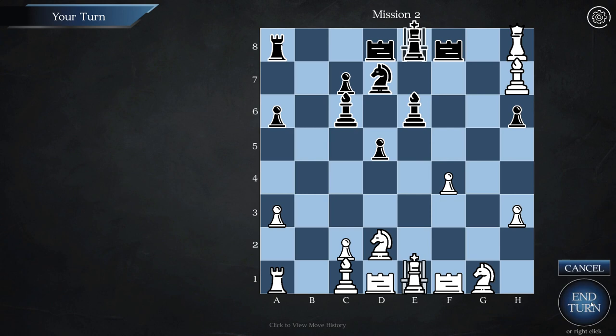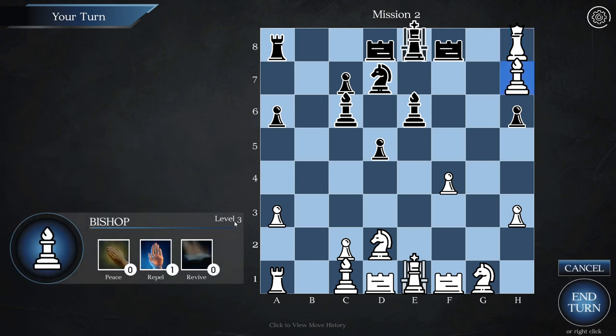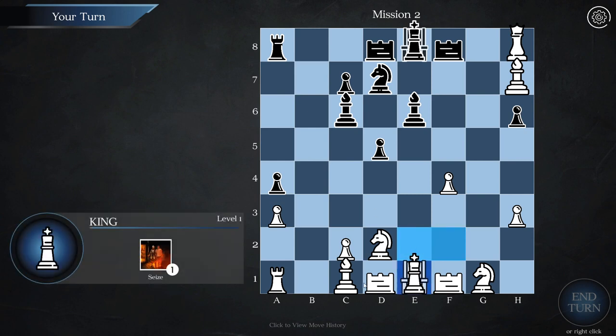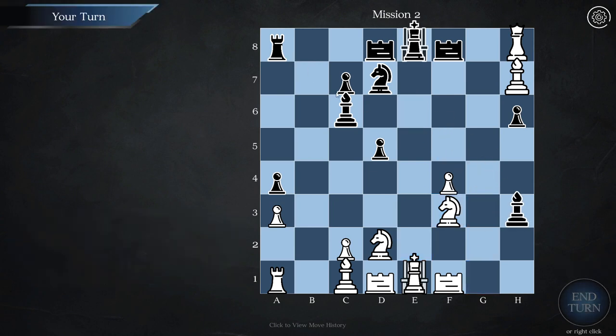They could move their king away and threaten me with their rook, but that's okay — we still have authority. We don't need to use 'repel' right now. I wish you could see somehow which of your pieces have abilities — like something floating above the king so I know I still have that ability I could use at some point. It's not always immediately obvious. I'd like to move more intelligently with my knights because they're kind of doing nothing. I'm going to get rid of their bishop.